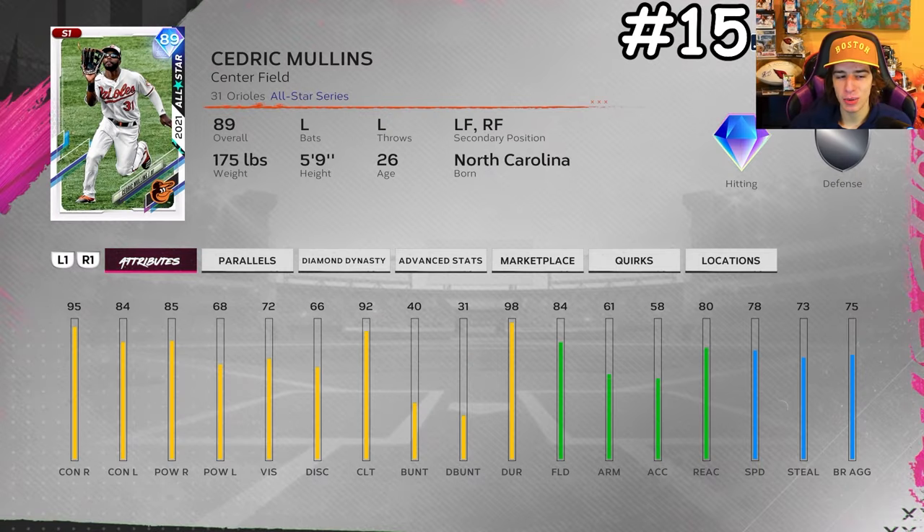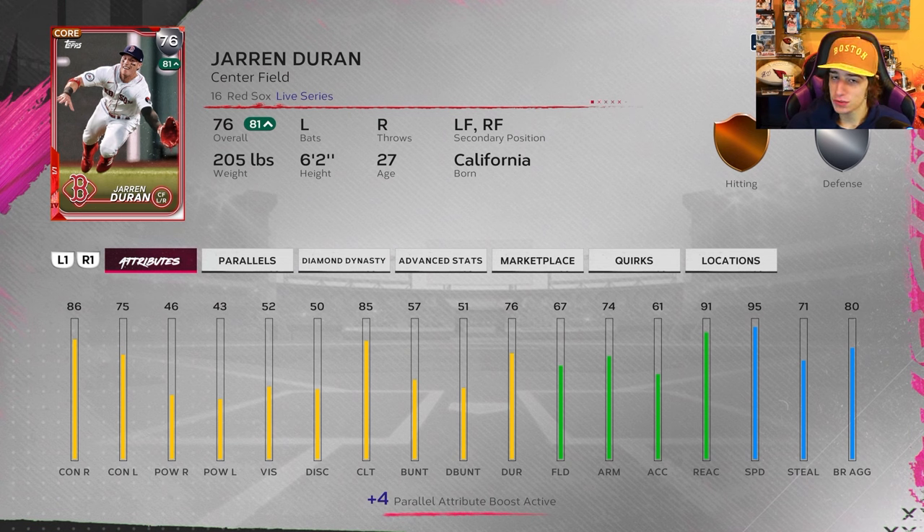The final card is 89 overall Cedric Mullins, a card I just picked up. Mullins is really solid with good attributes, a really good swing, decent fielding, and decent speed. Mullins cards are always very good in MLB The Show and I expect that to continue this year — every time I've faced him in events and ranked it has not gone well for me. Those were the 15 most needed cards in MLB The Show 24.